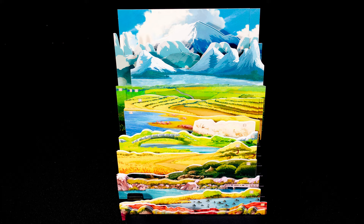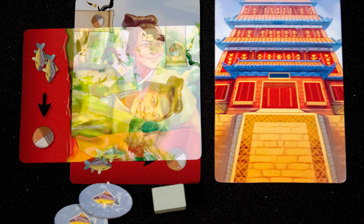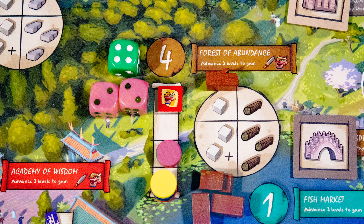This location lets you choose one of three advisors from the table, either paying their cost to gain two wisdom or spending two wisdom. Advisors can be used once per full turn for their ability — tap them to show they have been activated. Other advisors have one-time effects, marked with the lightning bolt symbol.